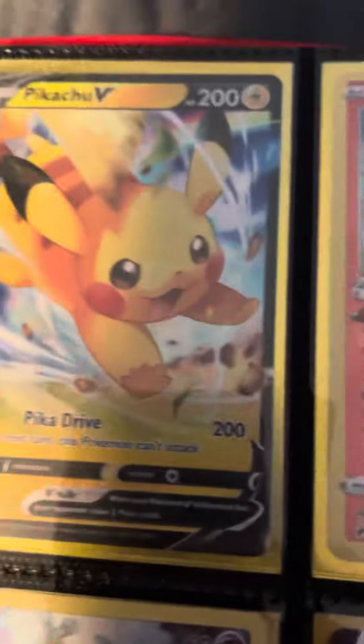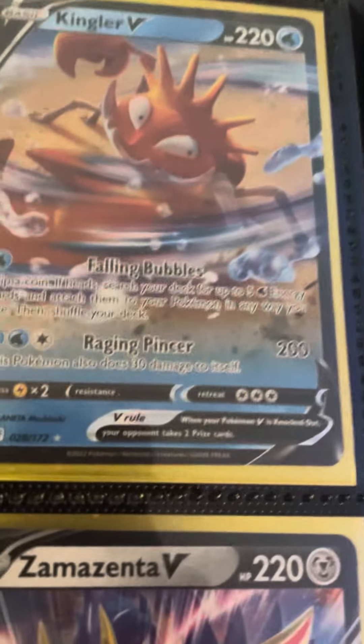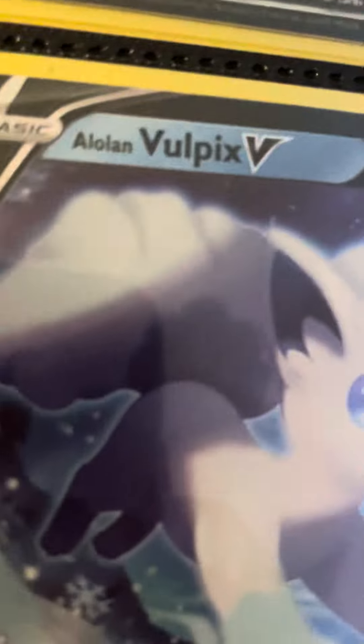Skips two pages by accident, sorry about that. Pikachu, Radiant Charizard, Kingler V, another Mew, Zamazenta, Boltund, Mimikyu, Vulpix.